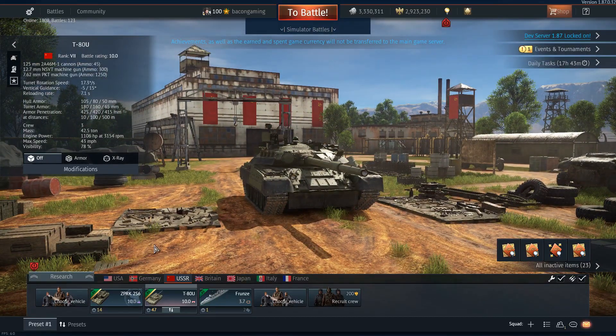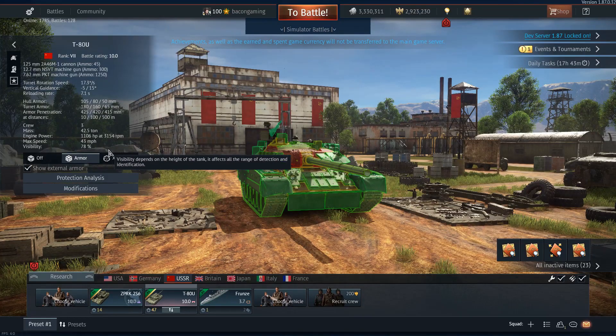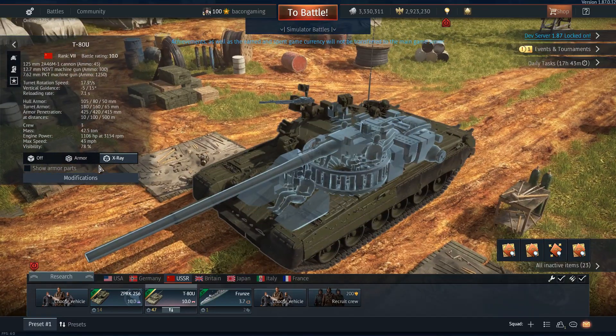Getting into the info you all want to know — what are the stats of this tank? You also have a 12.7mm machine gun on the roof and a coaxially mounted 7.62mm machine gun. Total turret rotation of 17.3 degrees per second — a bit slower than other MBTs but still not too bad. Vertical guidance is minus 5 to plus 15, giving 20 degrees of gun movement overall. 7.1 second reload — faster than most, not quite as quick as the M1A1. Crew of three, which I don't like because of the very low survivability. The tank weighs 42 tons and can reach a top speed of 43 miles an hour — a fairly mobile tank.